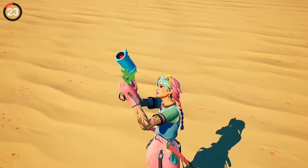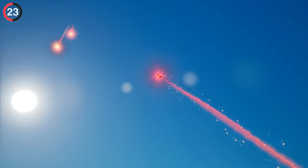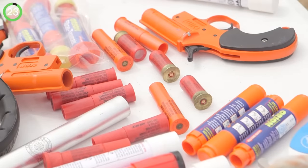Nobody would have noticed this flare gun secret, but Epic added it anyway. If you shoot a flare into the sky and look at the bullet in replay mode, it has text that says 'fire at 45 degrees,' just like a real flare gun.